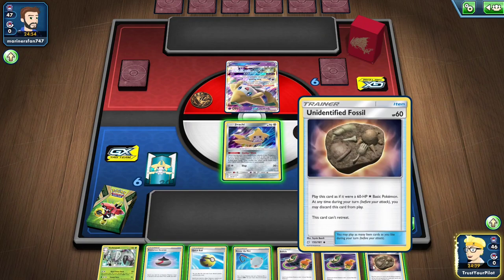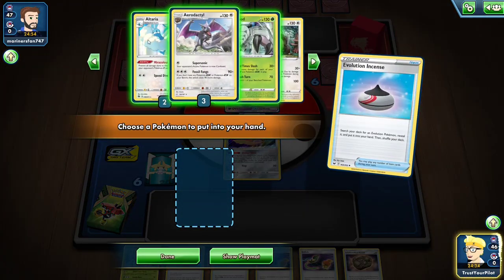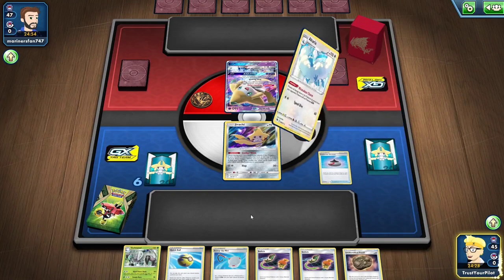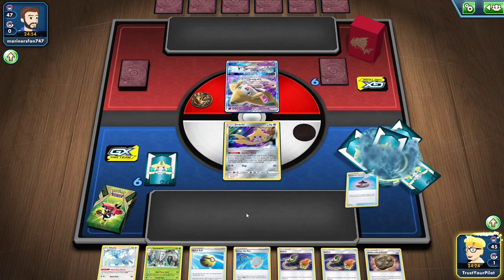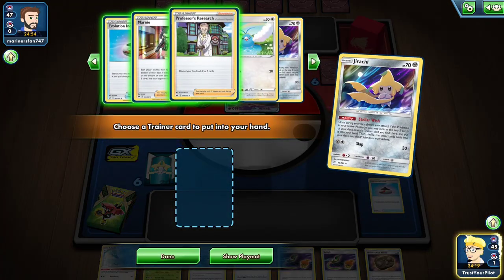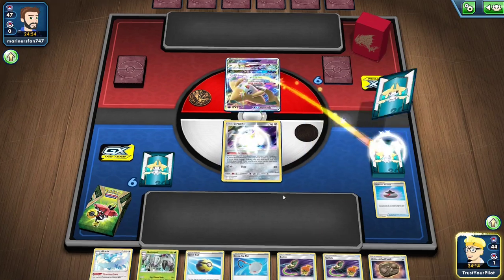There's a Fossil — that's good. I'll just go grab Altaria. Let's see if they concede when they see the Altaria. I have three Research Lab. Let's just go get Altaria and see if they concede. I'll put it down — I have two chances to find the Research Lab.